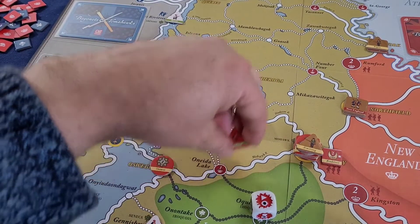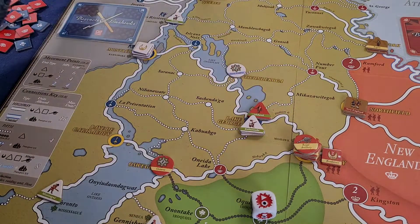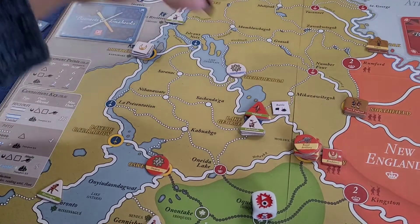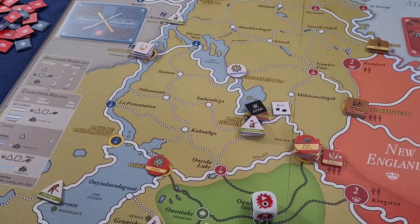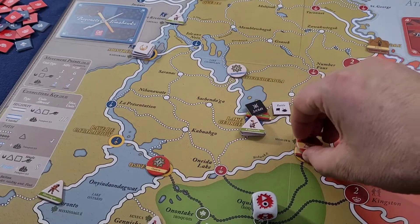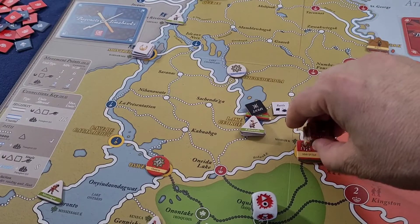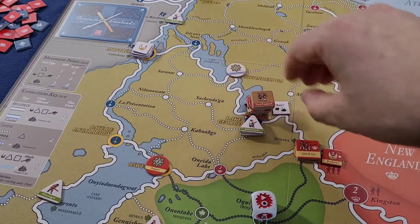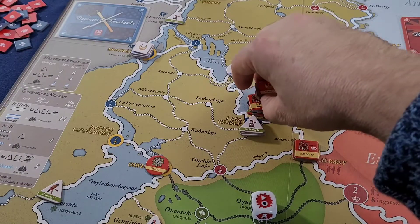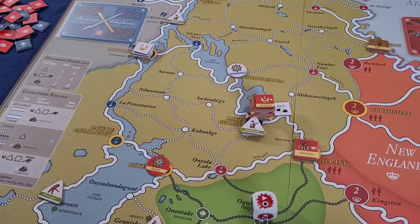We're going to go one, two, pick up Armstrong, and go here — three — and there will be a battle here. That leaves Oswego and the fort a little exposed, so let's use spent markers to track what we're doing. We'll use one army move to go one, and then pick up this stack — two — and there's a leader here, Bradstreet, who goes with the First Royal Americans. That's my first army move.